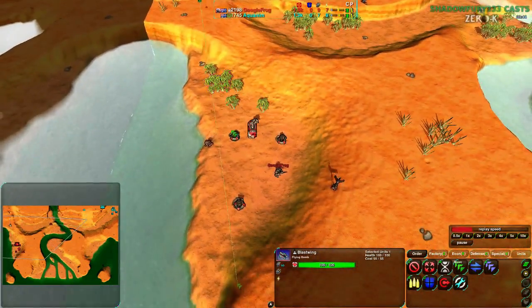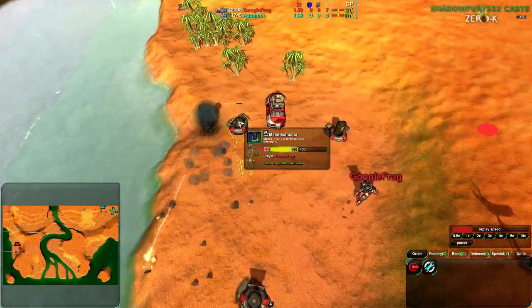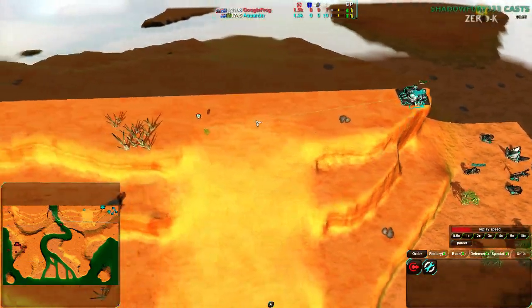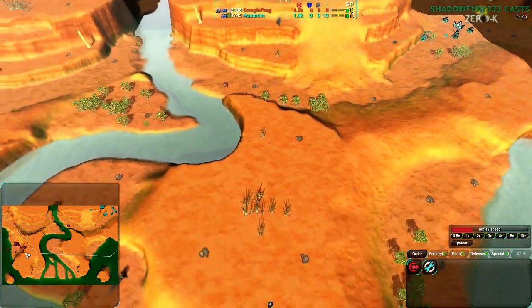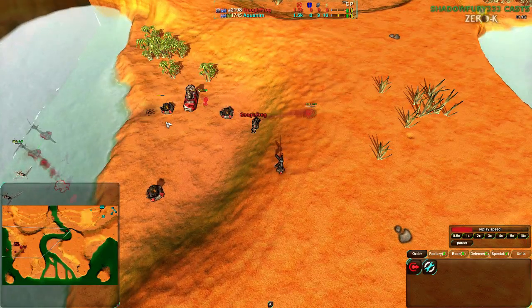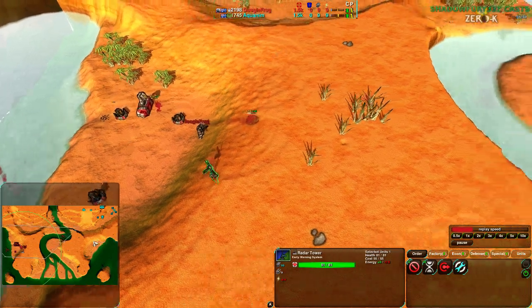The Blastering coming around the side will be able to find Google Frog's starting position and see what's going on — possibly kill a Metal Extractor, though I don't think it will even be close. It does see what's going on, but that wasn't on Holdfire, which was a bit of a mistake. That Blastering should have just gone around; the radar would have been the only target it could have killed, and that would have been a good target too.